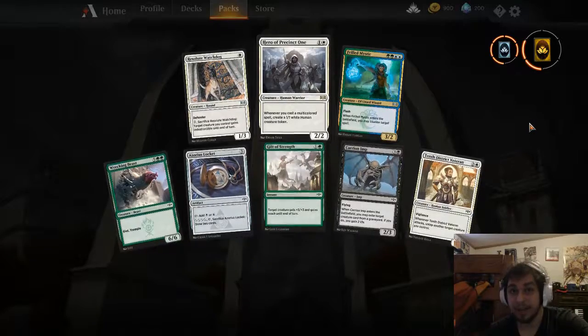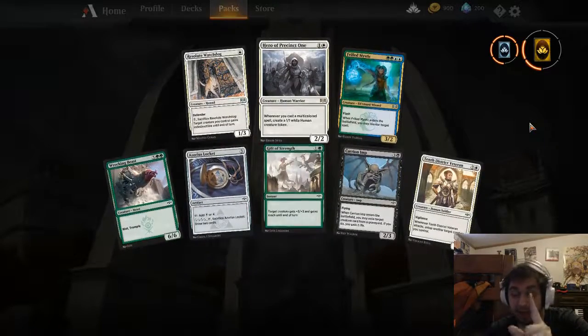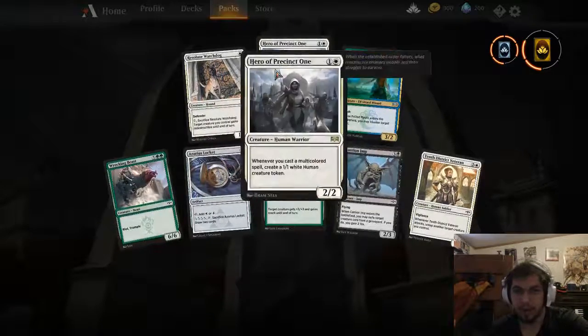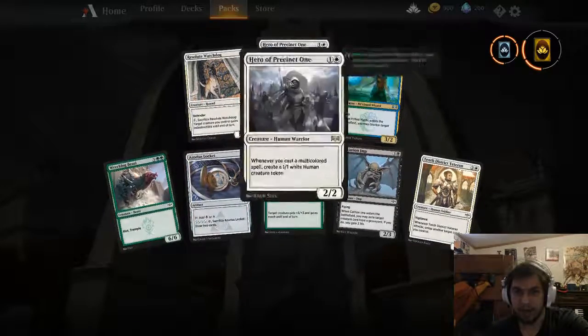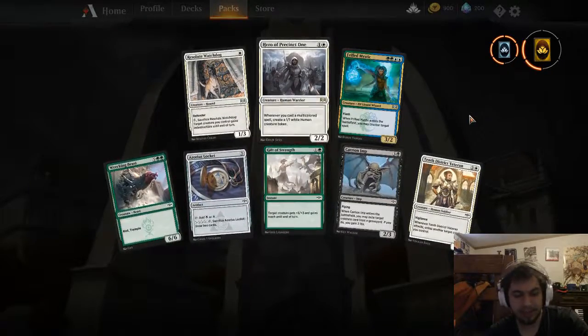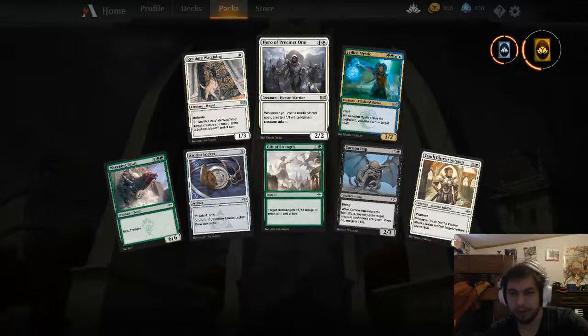And in the video that you guys are going to see later, I obtain a Tithe Taker. So we've got the white two-drop rares going on. It's pretty nice. Just a quick little pack opening video for you.